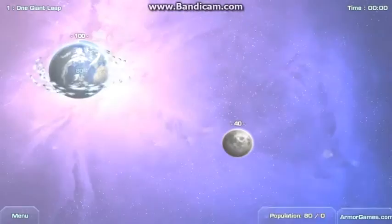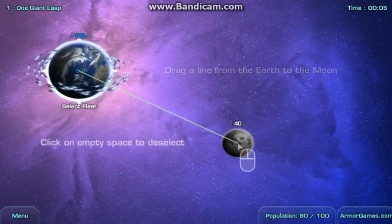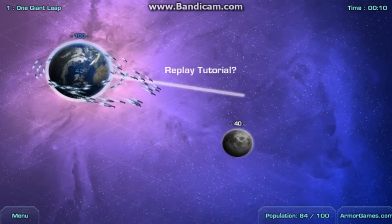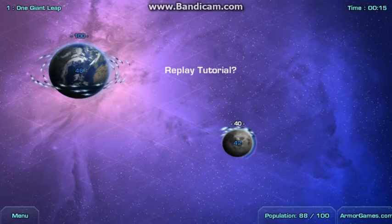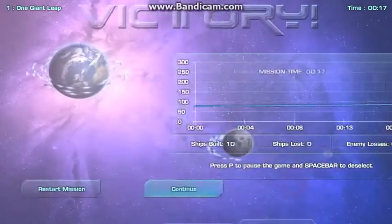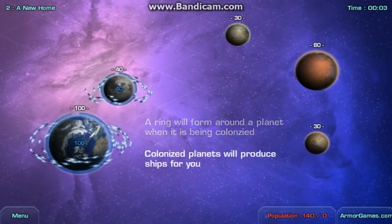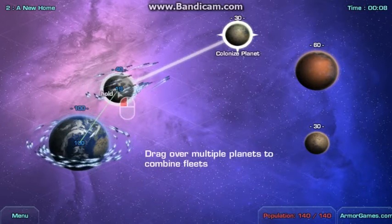We're starting off with the tutorial. I know how to play, but if you want to see it, here you go. You drag, clip on, and use space to select. It's like conquer and destroy — almost like capture the flag but a little different. It's set in space, and the arena will form our planet. Colonized planets produce ships.